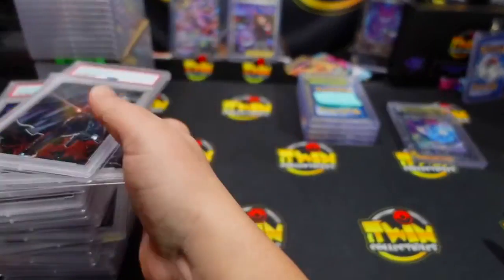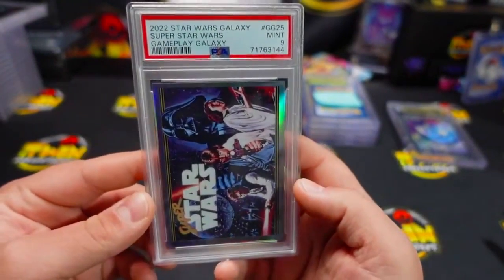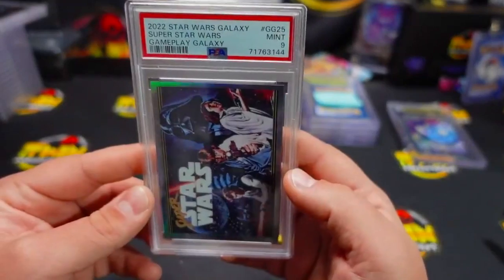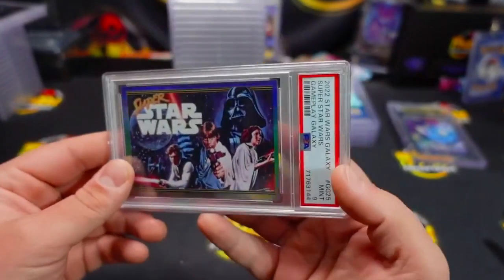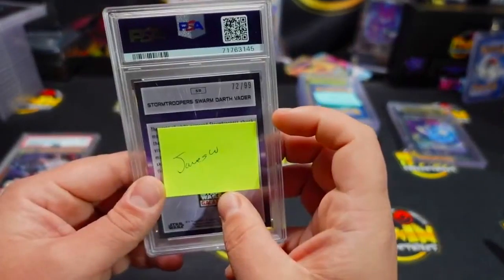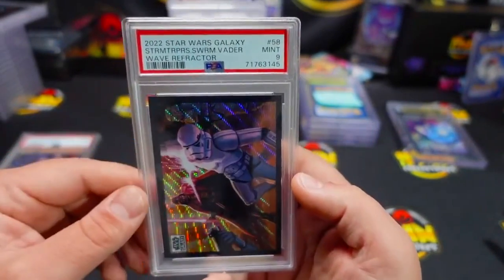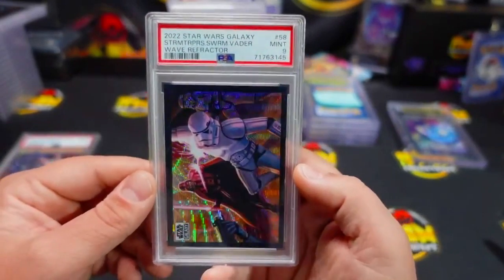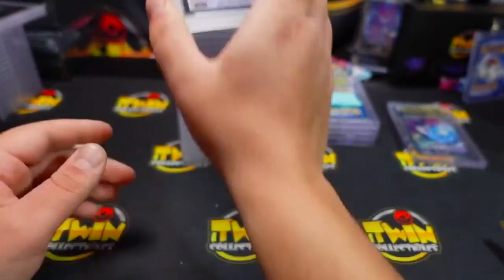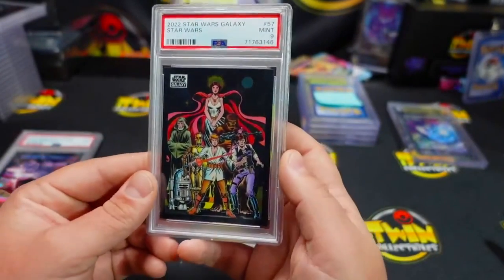James, you're up first. We have a nine on your Gameplay Galaxy Super Star Wars, nine on your Stormtrooper Swarm Darth Vader. They cut the label down so much — it's crazy. PSA9 on that one. James is also getting Star Wars with a PSA9.